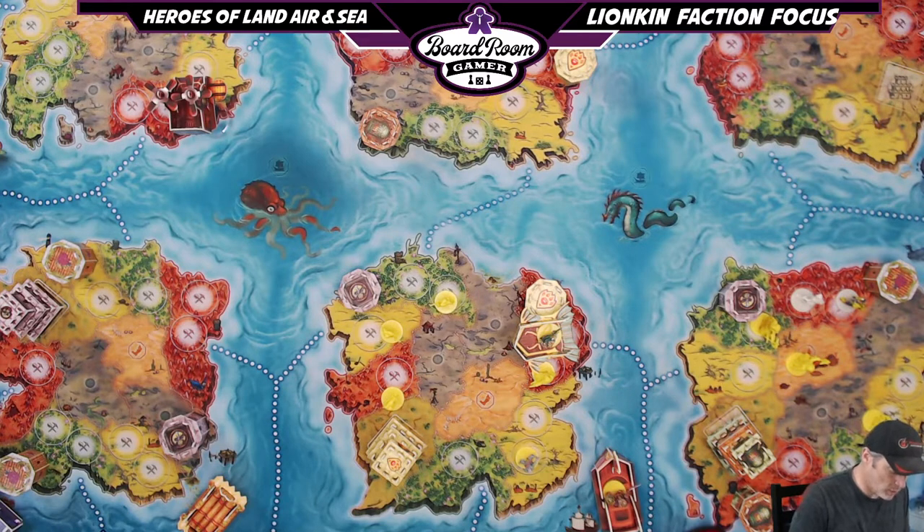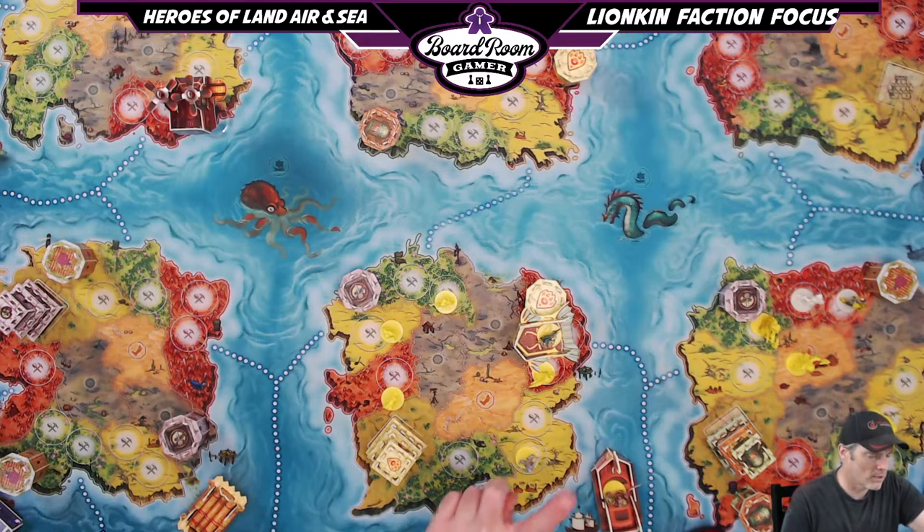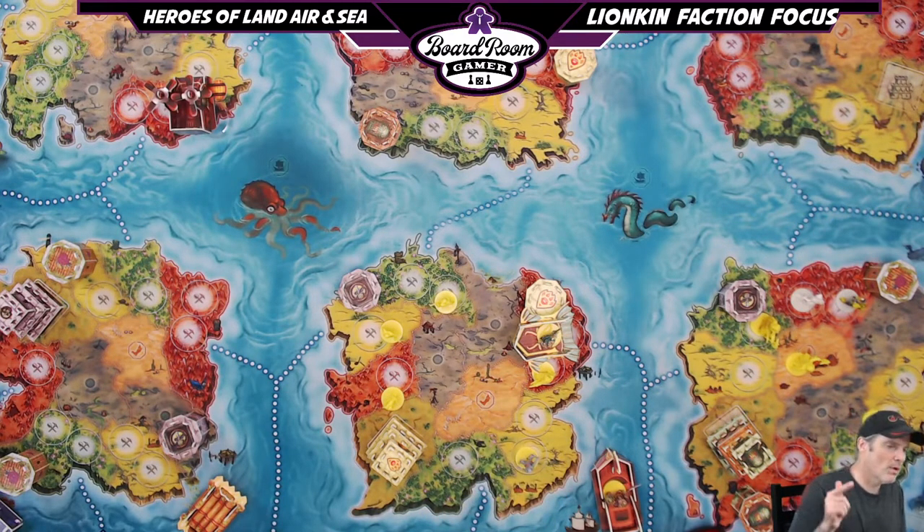Level two Divination Pool states that after you perform a cast action, gain one resource of your choice for each victory point the spell is worth. Spells generally have about two victory points each, so they're very resource efficient. Level three Divination Pool says each desert region you control at the end of the game is worth an additional one victory point, maximum six — similar to elves getting points for forests and dwarves for mountains.